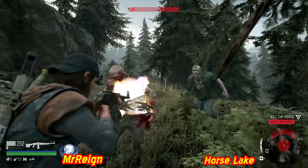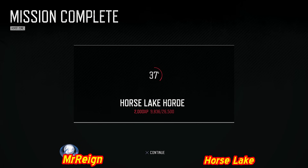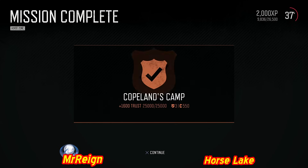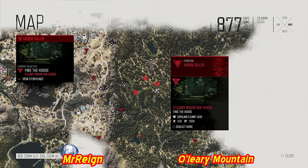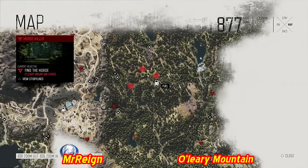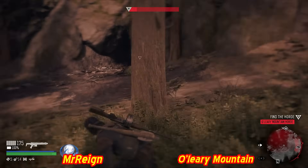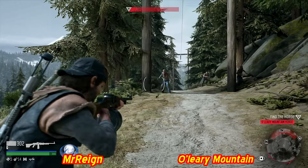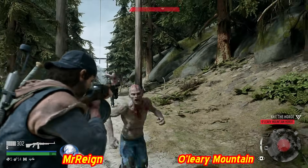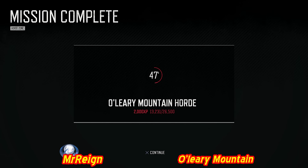Still within Cascade region - Horse Lake horde. The first bomb nearly destroyed them. Next up: O'Leary Mountain horde. Checking notes: Old Sawmill, Mount Bailey, Lowbert Drawbridge all have 400 swarmers - those are the awesome battles. This O'Leary Mountain horde was already completed during earlier gameplay at the beginning of the game. At least showing the location - O'Leary Mountain horde done, 30% horde killer.